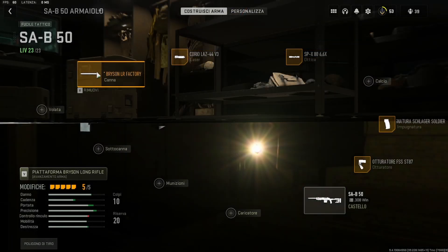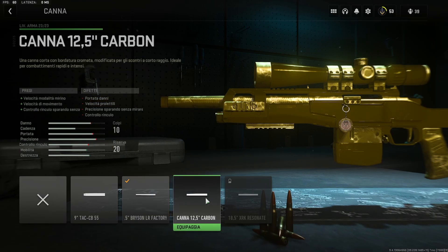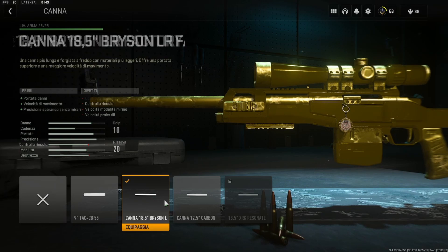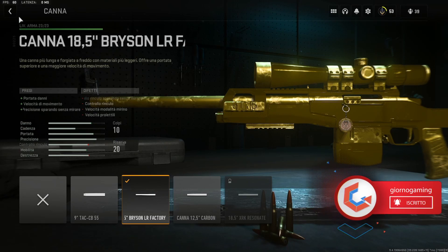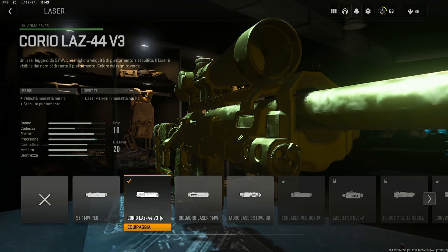Sicuramente una cosa da mettere è la canna 18x5 Brinson, che aumenta la portata dei danni, la velocità di movimento e la precisione quando si spara senza mirare. Un'alternativa è la canna da 12, che permette di avere la velocità in modalità mirino più veloce — è a canna corta, molto maneggevole. La portata dei danni con la canna lunga migliora la sensazione di hitmarker anche a medio raggio. Come laser, il Corio ci aumenta la velocità in modalità mirino, utile per entrare in mira più velocemente.